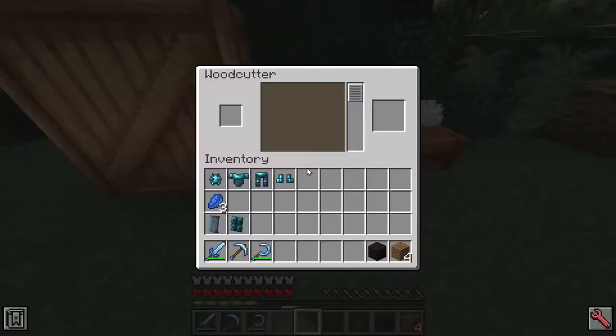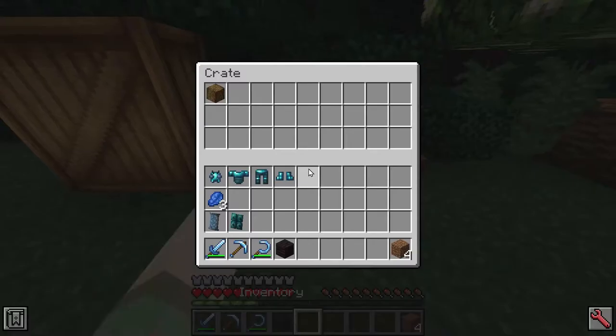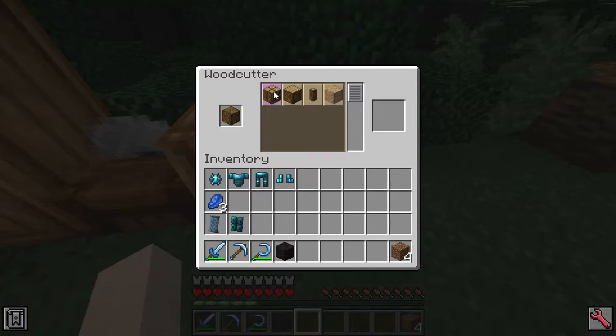Here we've got the wood crafting table, which is very similar to the stone one. If we put the planks in, you can see we get various options. The new option available for planks is the panels block. There's also a new door and trapdoor. And for the wood block itself, you get the beam block and the elder beam block. The beam, elder beam, and panels are added for each of the different types of vanilla wood.